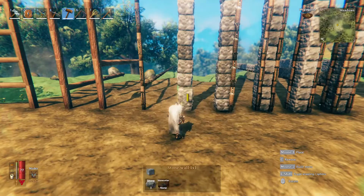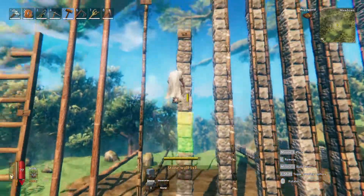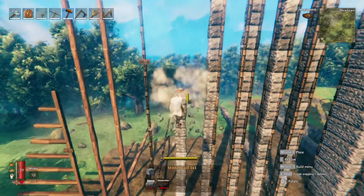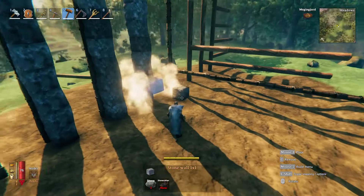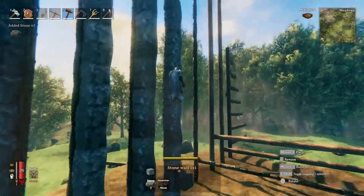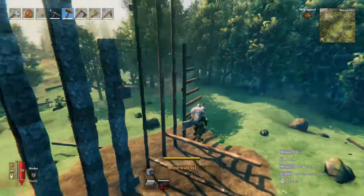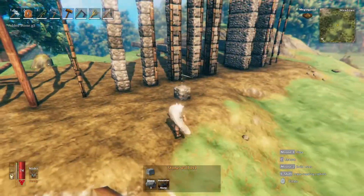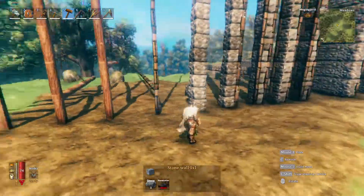With a 1x1 stone wall stack, you can get up to 16 meters before they start to explode — adding a 17th blows up immediately. Stone is also interesting because you can't really build horizontally without wood iron poles. You might be able to build one piece out near the bottom, but two is a no-go. You can't get very far from the foundation with stone alone.